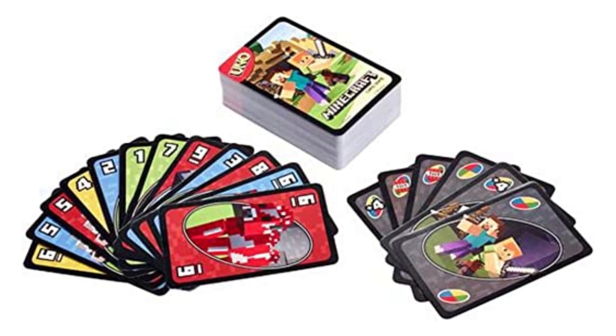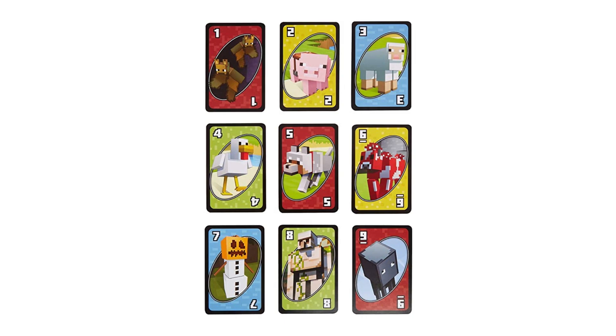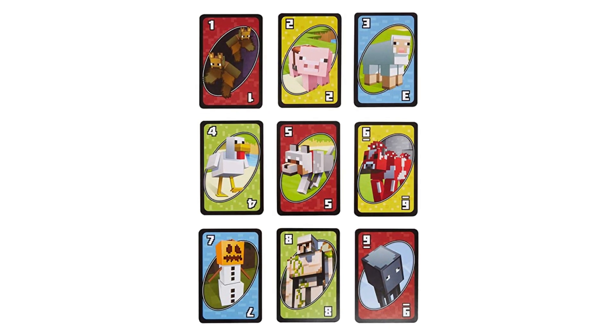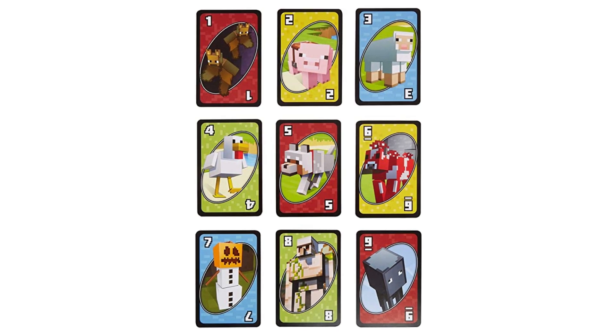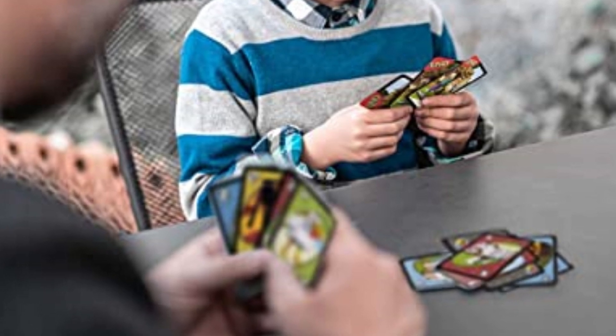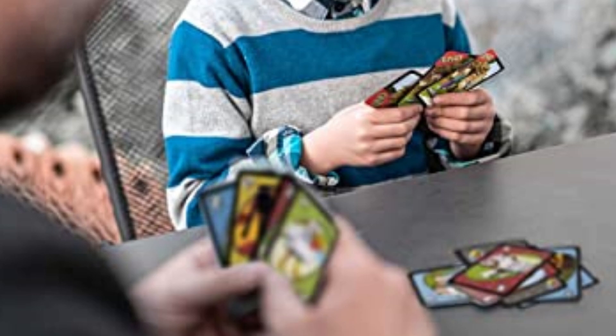Uno now has a bunch of Minecraft characters and items in it, like Steve, Creepers, and the Ender Dragon. Pretty random, but also kind of cool. The artwork on the cards has the same pixelated style from the game, which is pretty sweet. The gameplay isn't so hard to learn, although there's a fair bit of strategy involved. But it's beginner friendly, so it's a good game to play with your family or at game night with a bunch of friends at a party.